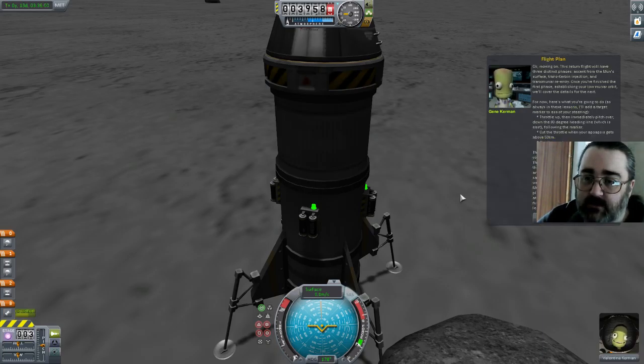Moving on: the return flight will have three distinct phases — ascent from the Mun surface, trans-Kerbin injection, and trans-Munar re-entry. Once you've finished the first phase establishing a low Mun orbit, we'll cover the next. We're going to have a target manoeuvre. Throttle up, then pitch over down to the 90-degree heading, which is east — going to be that way because north is up.